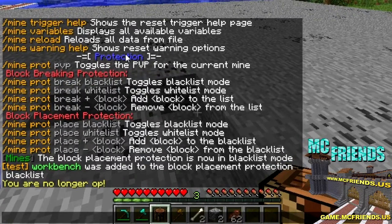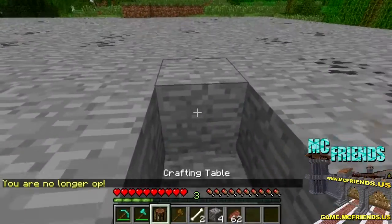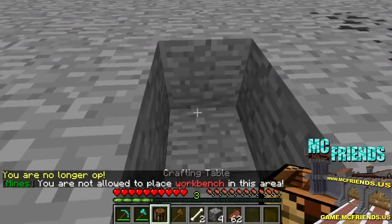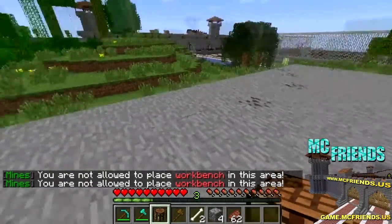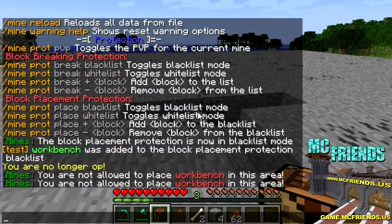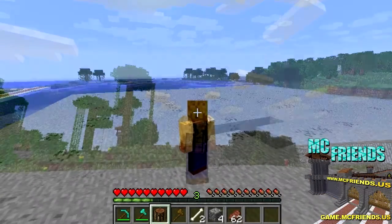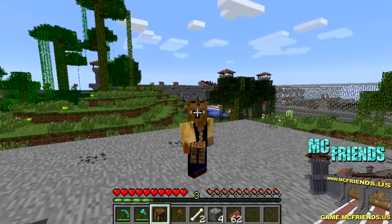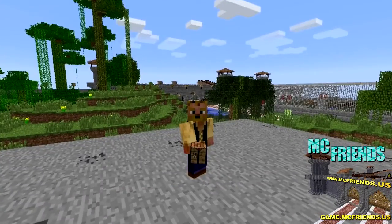We can still edit the mine, but we cannot place a workbench. So you can do this for anything — you just need to know the block ID, then just add it or subtract it from there. That's really quick. If you guys have any other questions about stuff I didn't go over in the mine reset tutorial I did, just go ahead and put it in the comments below.